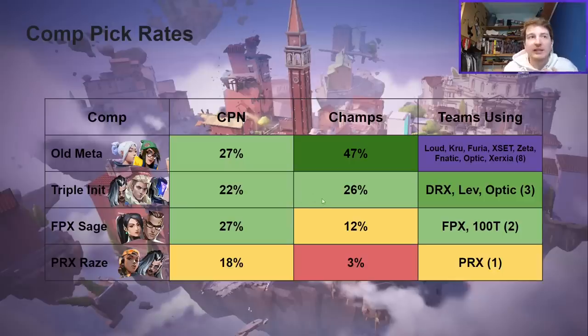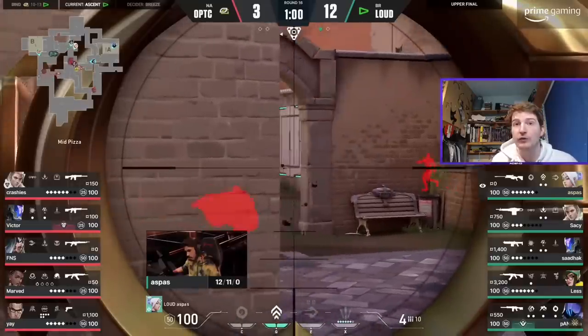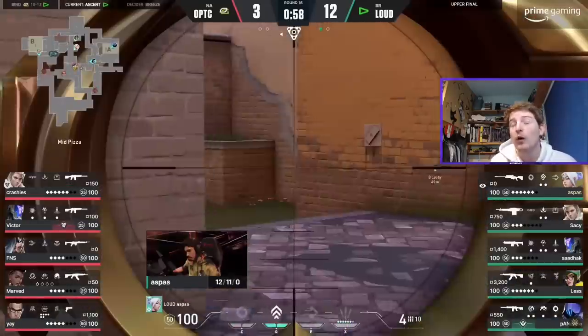The Triple Initiator comp still lived on at Champs with quite a bit of use. The FPX Sage comp was only played by FPX and 100 Thieves. And the Paper Rex Raze comp all but disappeared — Paper Rex were eliminated fairly early and they were the only team running that Raze comp. So why did teams switch more toward the old meta comp?